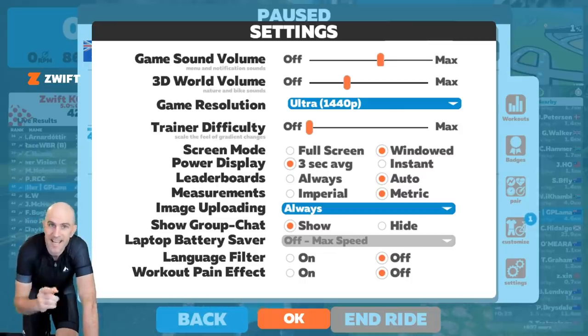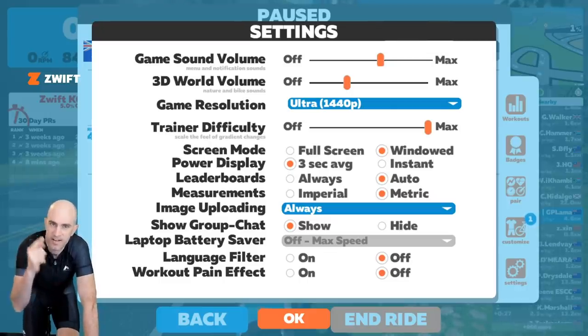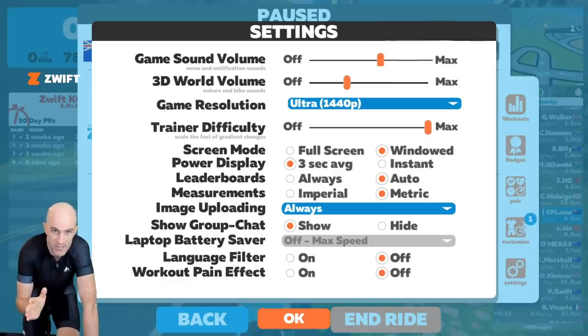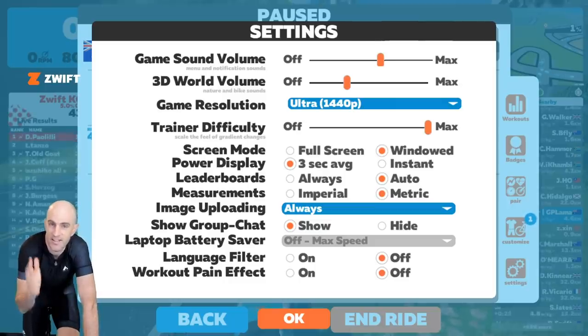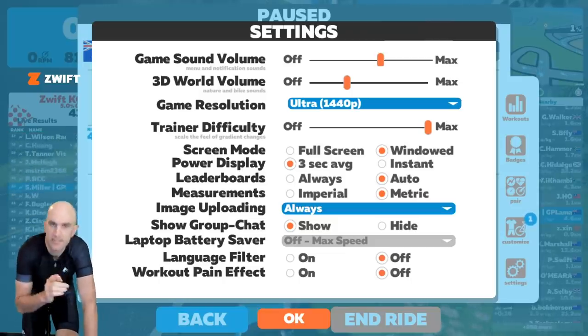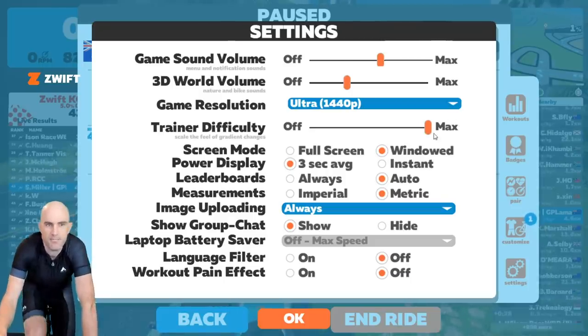So the theory is this has no impact whatsoever, and that's what we've seen. But today, here's what I'm going to try: we're going to scale that all the way up to max on the Kickr. We'll do one run at 350 watts, spin around, go back down, look at the time. Same setup, same scenario, same watts at zero. Then we'll see the time again - that should put it to rest. Does the trainer difficulty slider have any impact at all in-game? It doesn't, but we're going to put it to the test. So let's set that first to max and get back into the ride.